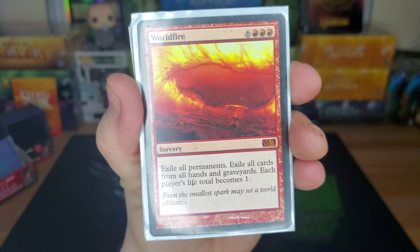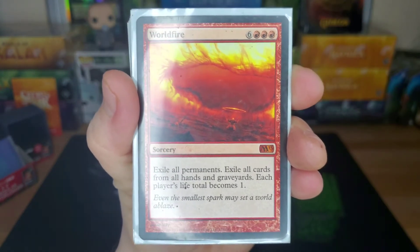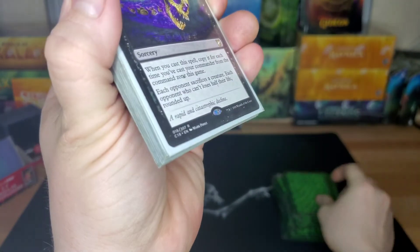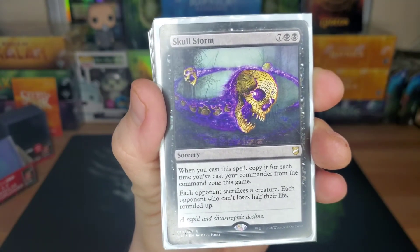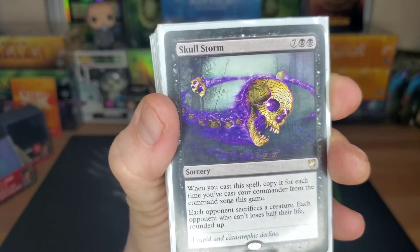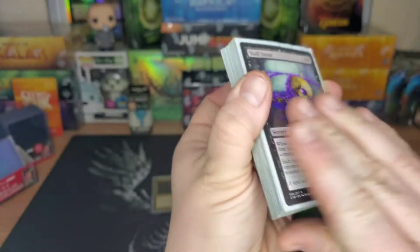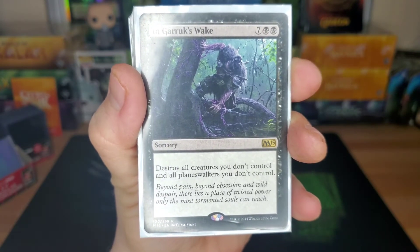Worldfire — another banned card, nine drop: exile all permanents, exile all cards from all hands and graveyards, each player's life total becomes one. So I'm just going to make the game hard for everybody — we all have one life and whoever swings first wins. Skull Storm — nine drop: when you cast a spell, copy it for each time you've cast your commander from the command zone, usually at least two times. Each opponent sacrifices a creature, and if they can't, they lose half their life rounded up.